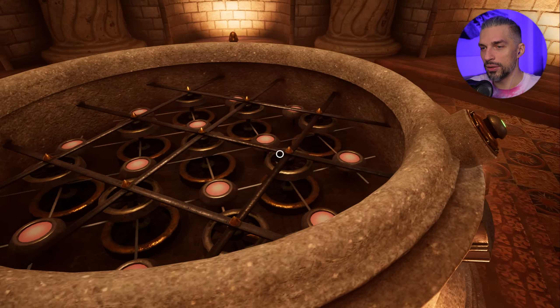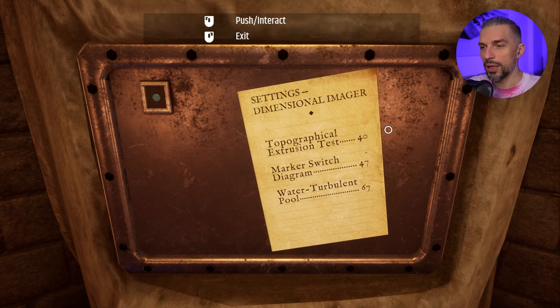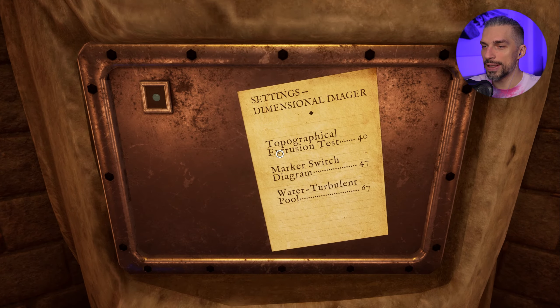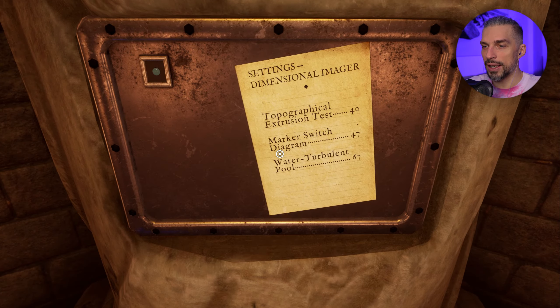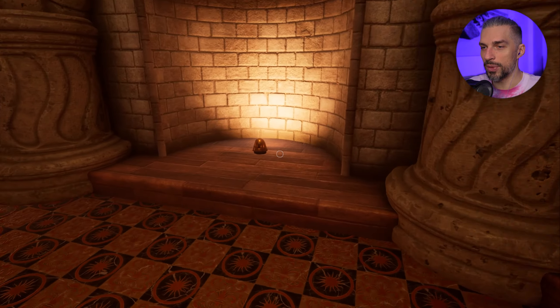Okay, it disappeared. We can take pictures as well. Settings: dimensional imager - topographical excursion test 40, marker switch diagram 47, water turbulent pool 67. So now we have 67. I remember 40 - let's try 47. Activate - that will give us a marker switch diagram, right? Oh nice, we managed to change the diagram, I don't know what it does.